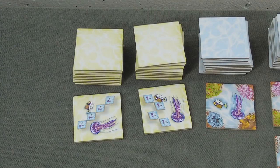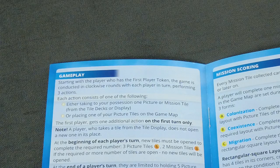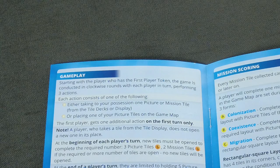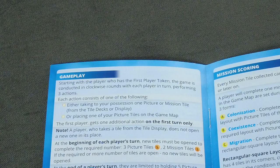During your turn, you take three actions. An action is either taking a tile from the public display — this can be a picture or mission tile — or taking from the tile decks if you don't like the offering. Or you are placing one of your picture tiles, the coral tiles. Mission tiles can be scored at any point during your turn as a free action, if you match the proper conditions of those mission tiles.